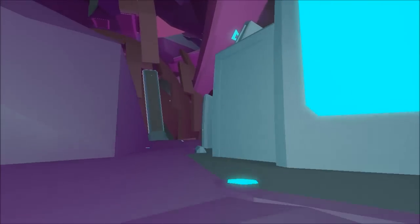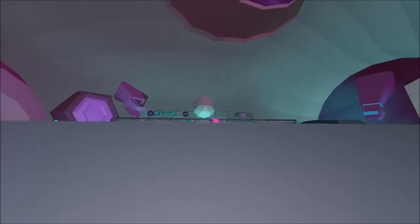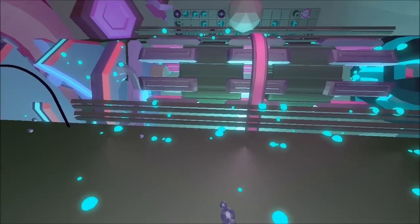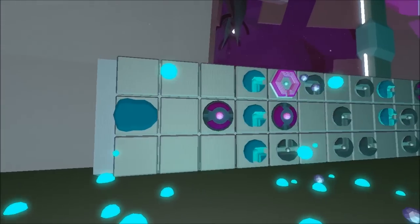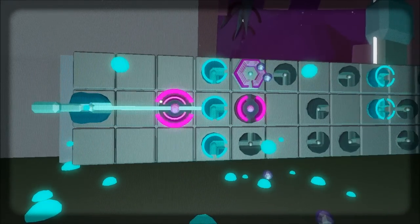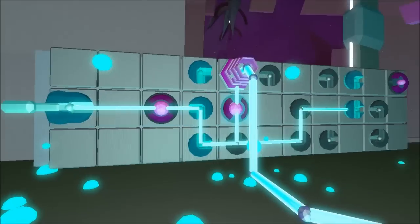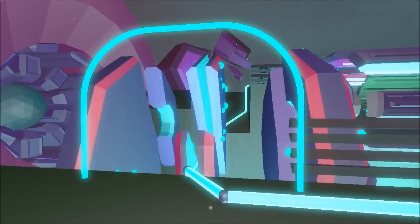Now we'll go ahead and get into the puzzle. This one is a little interesting as it involves two sides, but we'll blast right through it. So what you're going to want to do is activate this, move this here, move this here, and that'll activate this passageway.